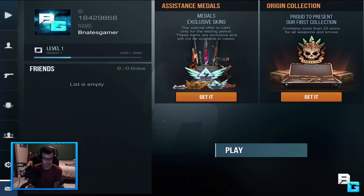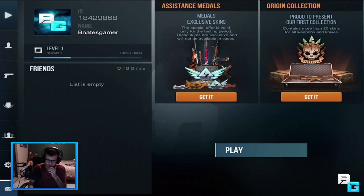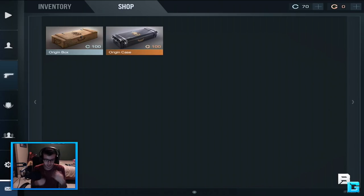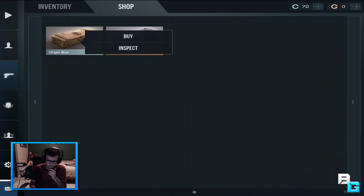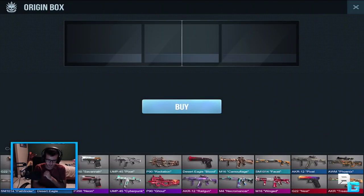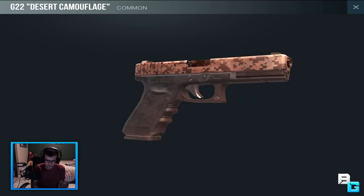Aside from that, just like Counter-Strike, there are cases for skins in this game too. What really got me to notice this game is the graphics — it's using Unity but the graphics are incredible. If you go to the collections, you can get the origin box or the origin case. I already have a case, and just like Counter-Strike, you can open cases, and look how detailed these models look.